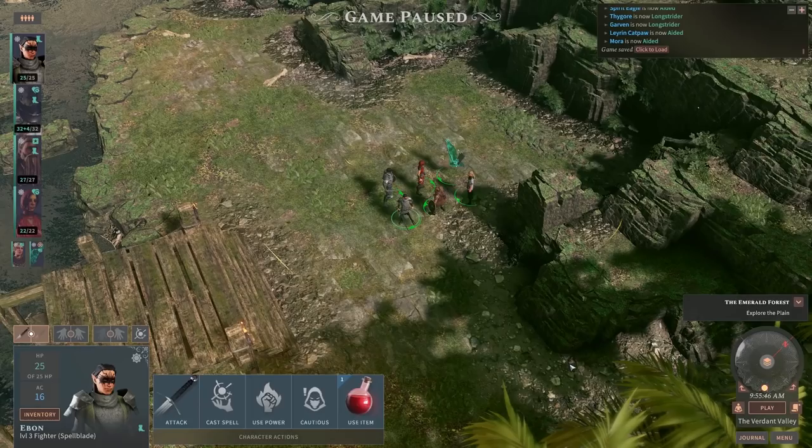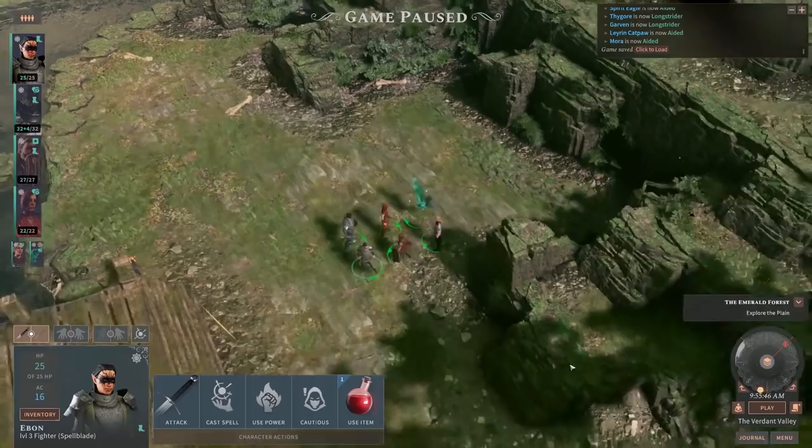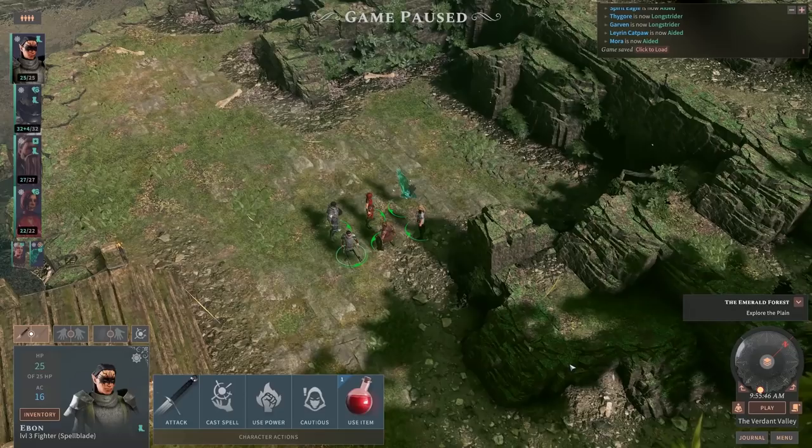Welcome back to Solasta, Lost Valley, as the adventure continues. We are currently four episodes in and on our third timeline, but otherwise I think we're doing okay. We're currently set up just outside the Direwolf Den, not too far from where we met Gartok. We are currently setting our sights on filling out the rest of the current map, and possibly knocking a couple of things off our to-do list.